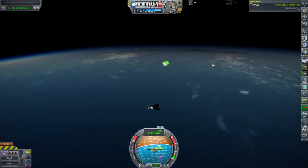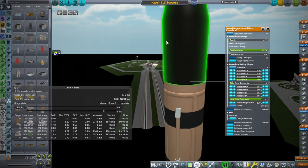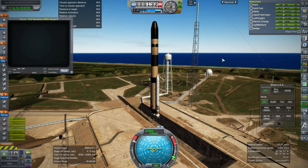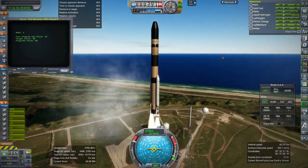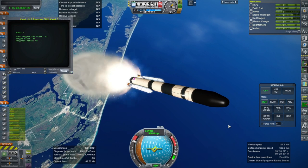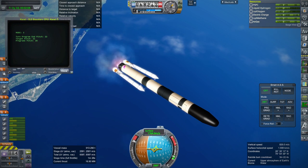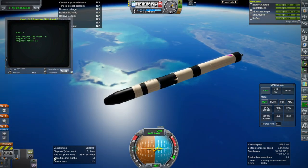We'll do the fairings manually — we won't have the script do the fairings. Ejection power 100%. We've got 8.5 tons worth of fairing here. These are just procedural fairings. Passing Mach 3, one minute and twenty seconds into the launch — really fast. Booster set, and we continue. Stage set.